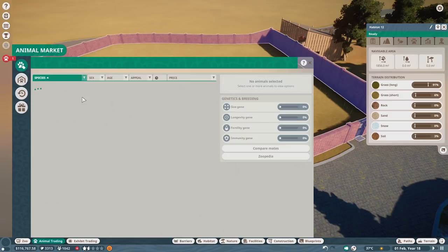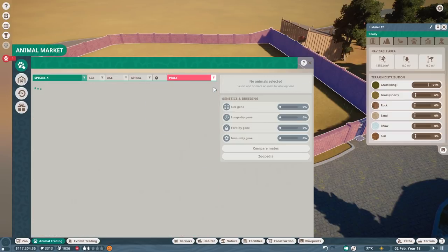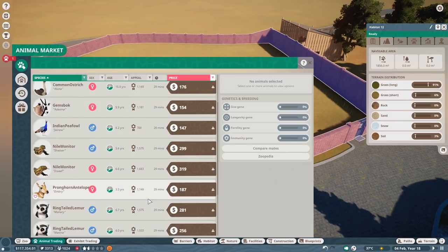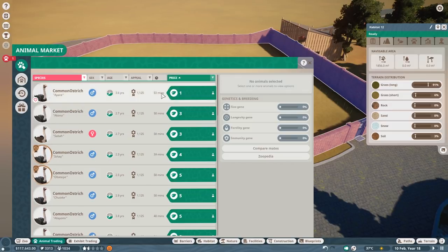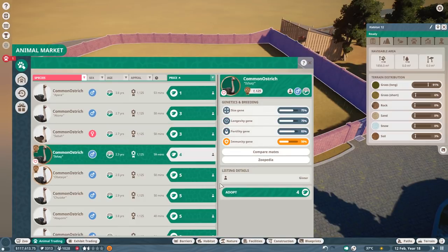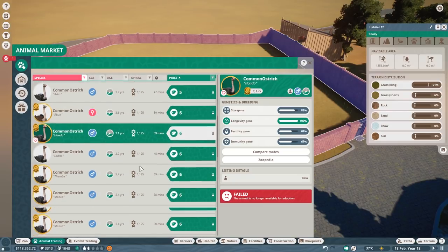Let's have a look - what kind of animal can we add in here that we can afford? I'm thinking maybe some wild dogs, some African wild dogs, or - no, monitor lizards will need a lot of water, so we might want to avoid that. How about the ostrich? They're very cheap, really cheap! But we do need some really nice stats - that one looks good, that's a male.